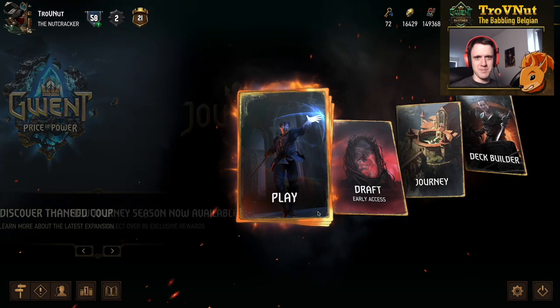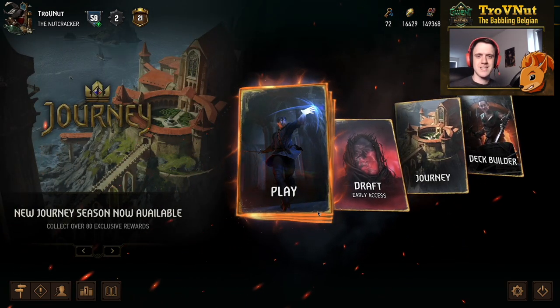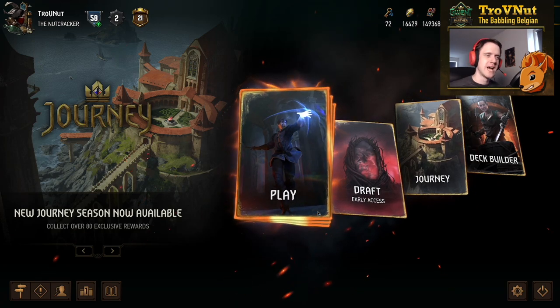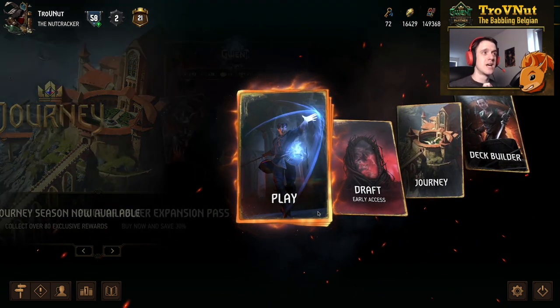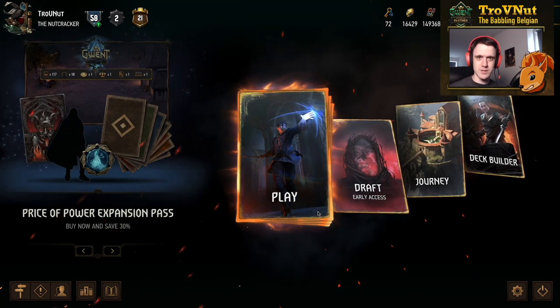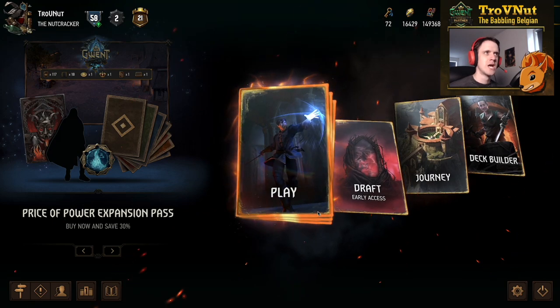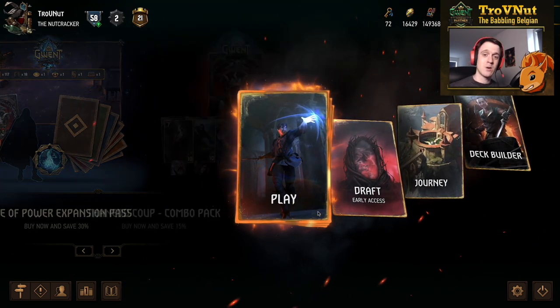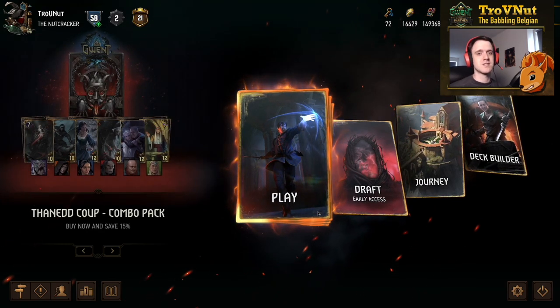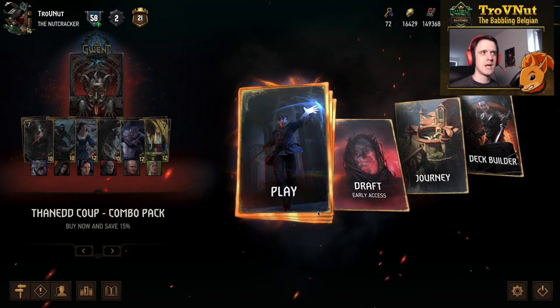Hey, what's up everybody! My name is Trofen at the Babbling Belgian, and welcome back to Gwent Edge show where we talk about interesting decks to play around with. Today I've got something very special in mind because we're going to be playing Nilfgaard, which might surprise you. Nilfgaard is definitely not my favorite faction, but if you've been on this channel for a while, you know that when I play Nilfgaard I'm going to be playing Assimilate.